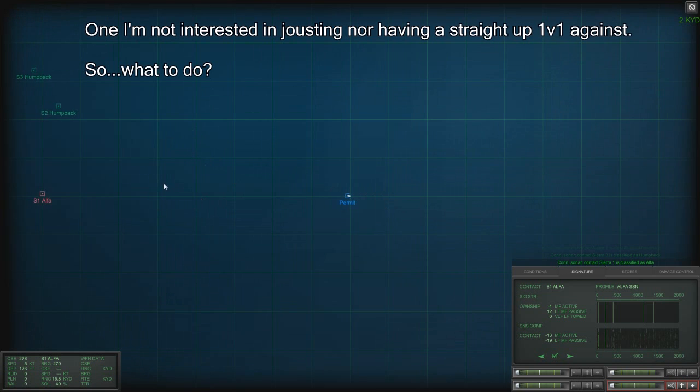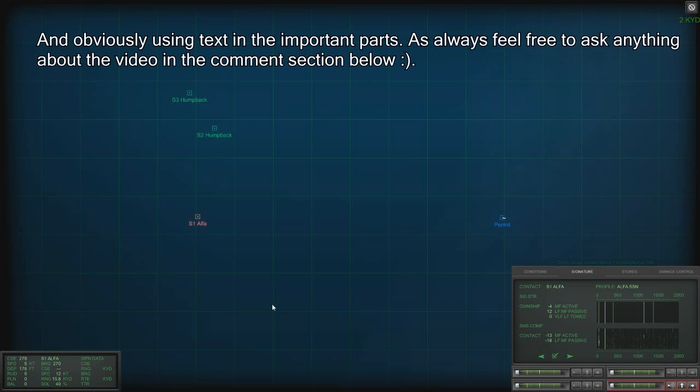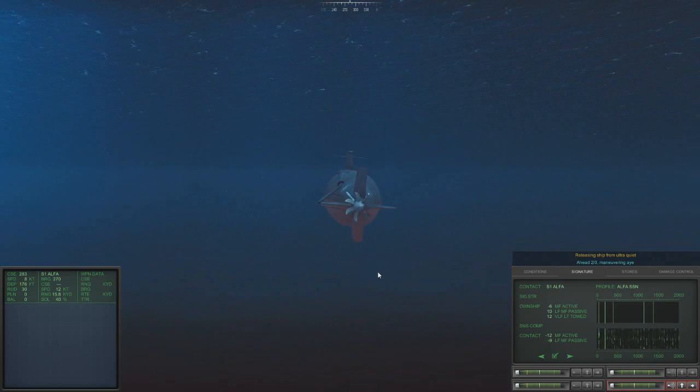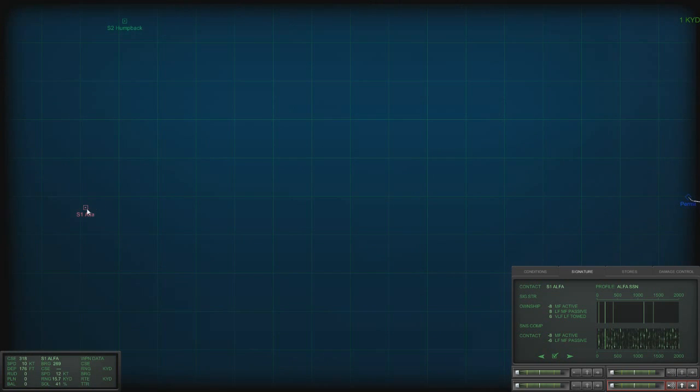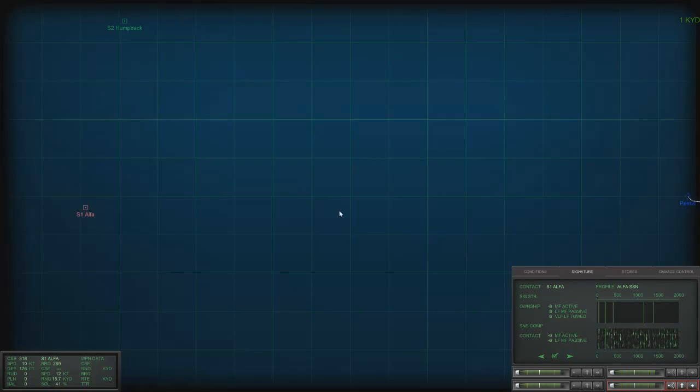Okay, where is it? We are on a west course. Let's make turns for 10 knots. 41% — seems to be pretty fast and pretty far.